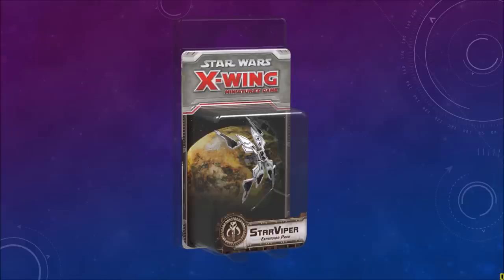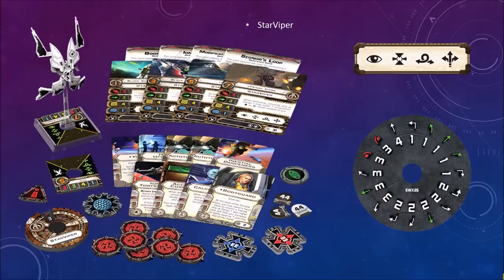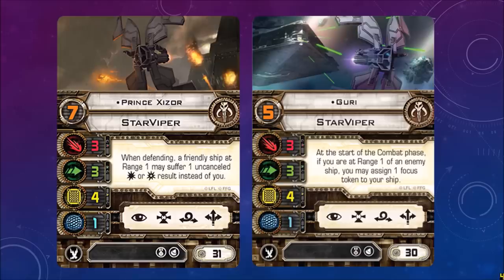Here's a look at the Star Viper. Off to the right-hand side, you can see the available actions and the maneuver dial. You've got Focus, Target Lock, Barrel Roll, Boost. And if you're looking at the maneuver dial, you may notice there are two weird red icons — that is Segnor's Loop. It's like a K-turn, only you can use a slight-turn maneuver. I'm anxious to try that out.